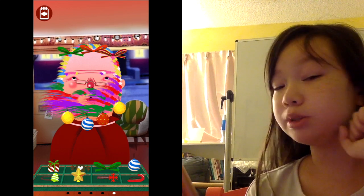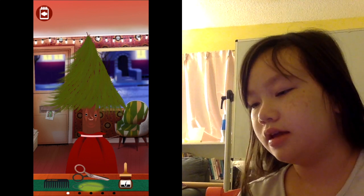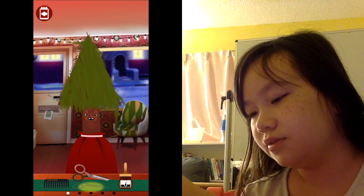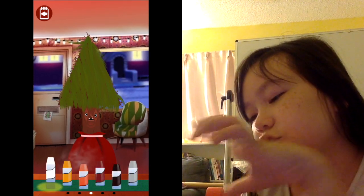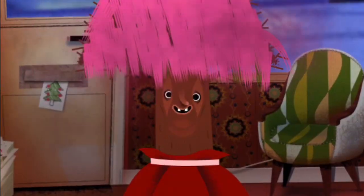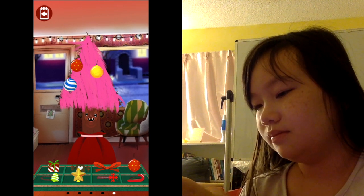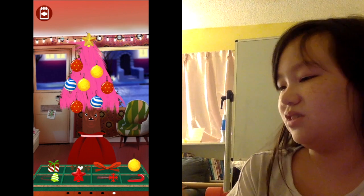Yeah, I think it looks pretty good. All right, now let's move on to the tree. Let's go ahead and groom this tree — oh, a little bit surprised. Now I think I should give this tree a little bit of a trim, but not too much though. I think this tree needs a new color — maybe pink. You can never go wrong with pink. He likes that! Now let's put ornaments on this tree, decorate the tree, and then put a star at the top. And there we go — here is our new tree!